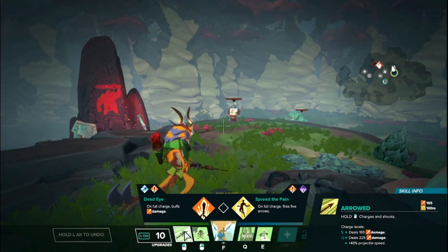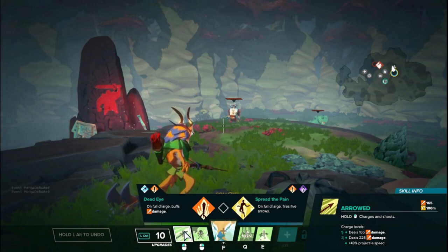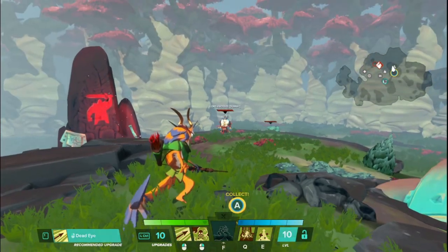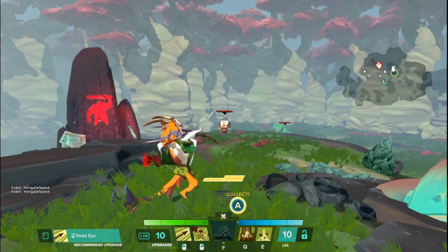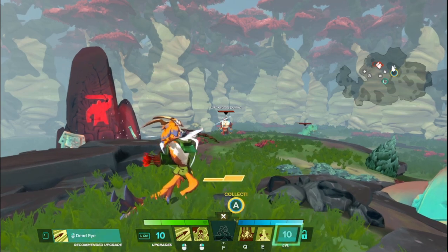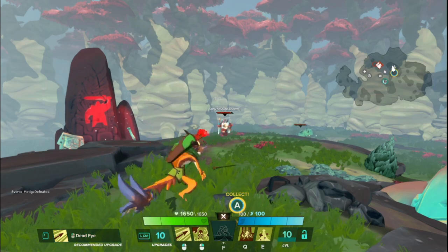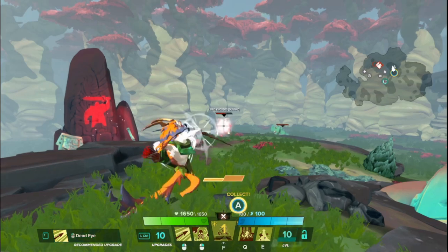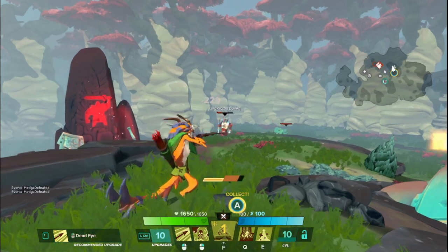Let's go over his left mouse button first, which is called Arrowed. Hold down to charge and shoot arrows. At just the basic charge it does 165 damage, and if you charge it all the way up to tier 2, 225 damage and increased projectile speed — so distance, damage, and speed all increase with a larger charge. You hold it down and there's a bar, very similar to Charnock, and if you fill it all the way it becomes an empowered projectile. You can also rapidly tap it — it's not as much damage, but you definitely want to try to get charge shots as often as possible.